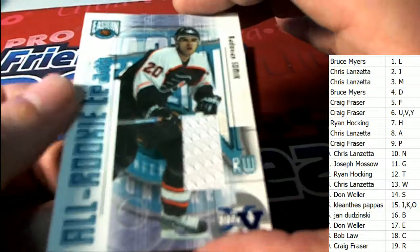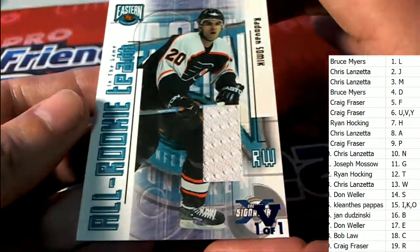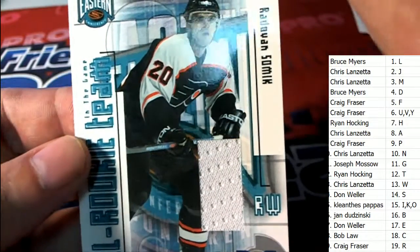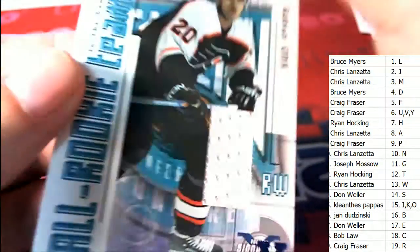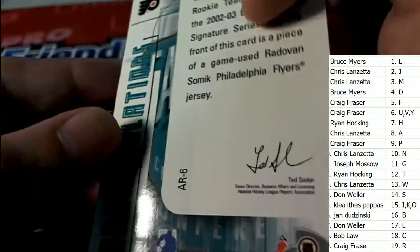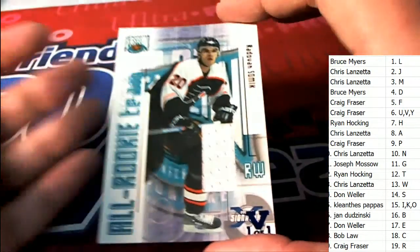What do we have here? It's a Vault 101 stamp — All Rookie Team — and it's going to be letter S owner with this patch. 02-03, Don W.